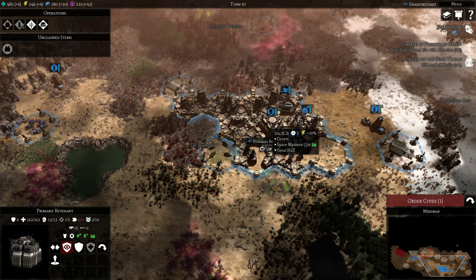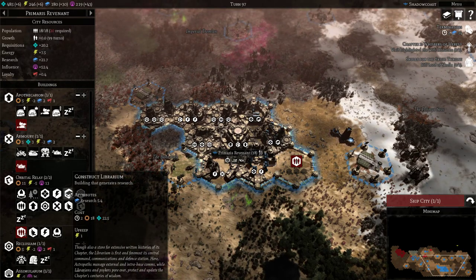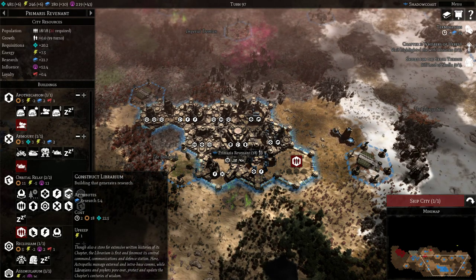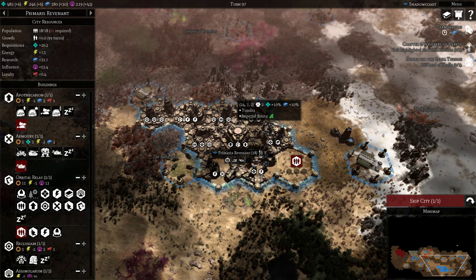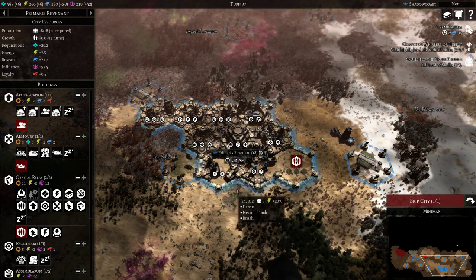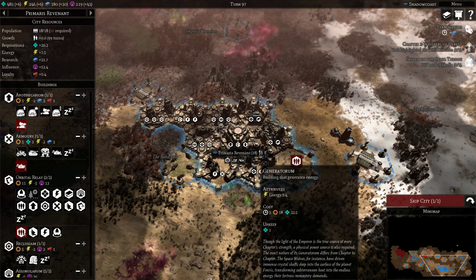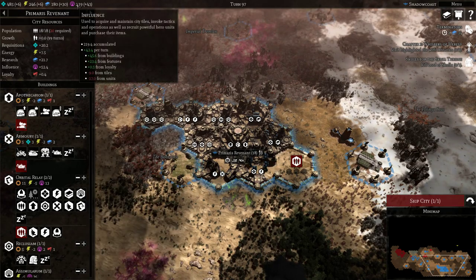To obtain or generate more Research, we can construct a Librarian building for the Space Marines. Tiles will have plus Research bonuses — here we have plus 10% Research. You really want to optimize tiles and make sure you're building Requisition, energy, Research, and Influence as well.